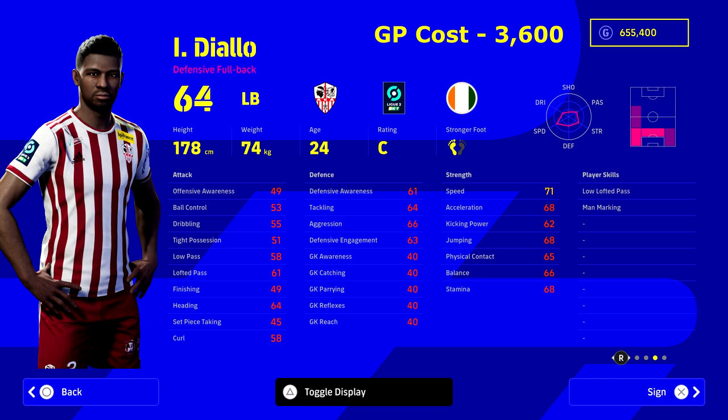First up is Diallo at around 3,500-3,600 GP. At this price range, he's not going to set the world on fire. When going for budget players, you won't get massive stats — any stat over 70 is a huge bonus under 5,000 GP. What you want is a variety of stats in the mid-to-high 60s, because with training as you level up, they can outperform players who start at 75-rated.